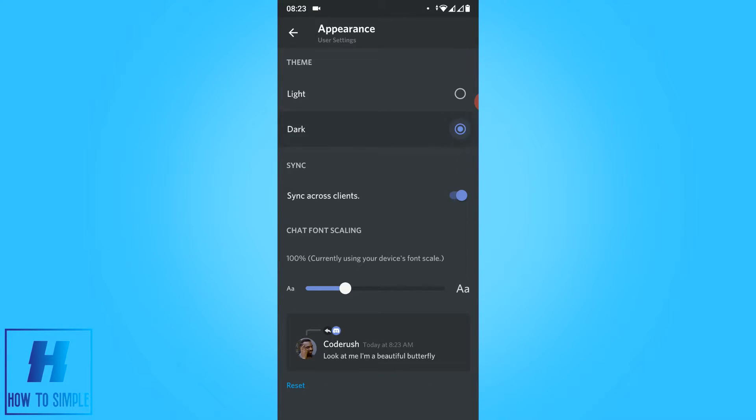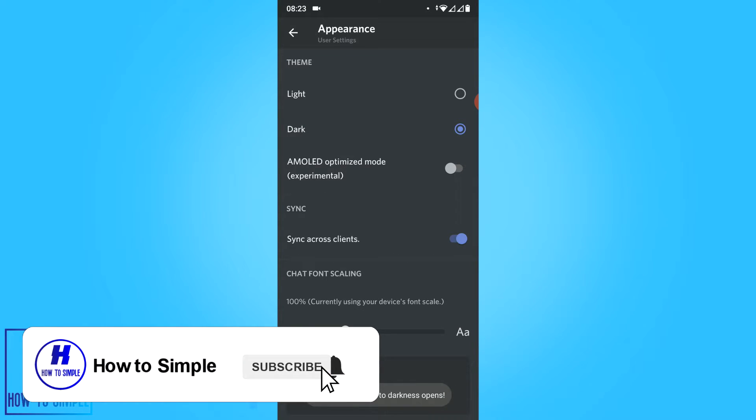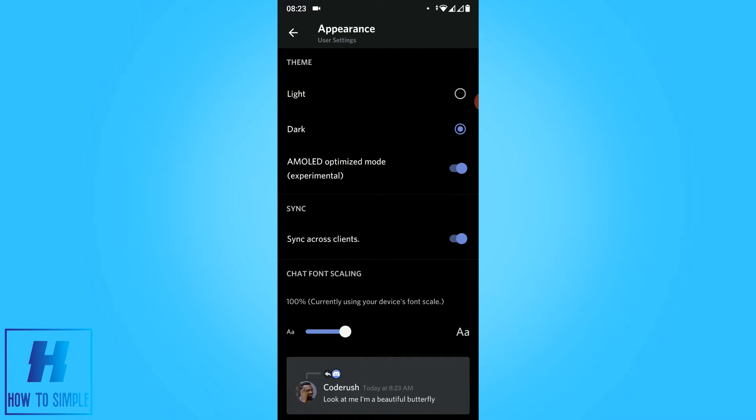If you hit dark theme 15 times, just keep hitting it — knock knock — here is AMOLED optimized mode, Experimental. Enable this and as you can see now you can use the secret dark theme.